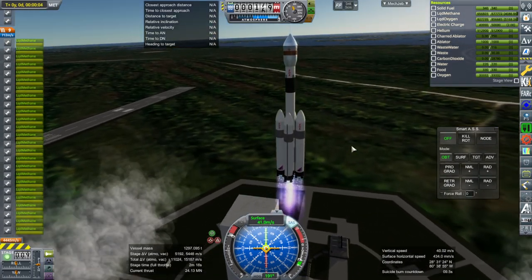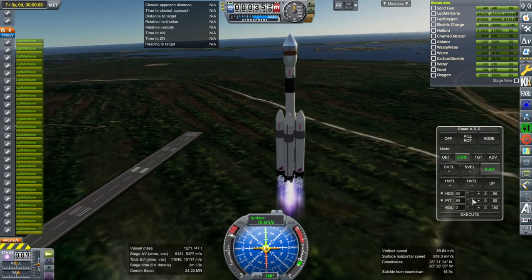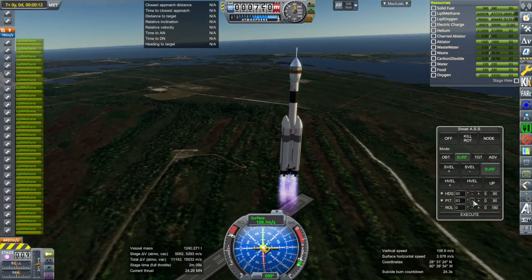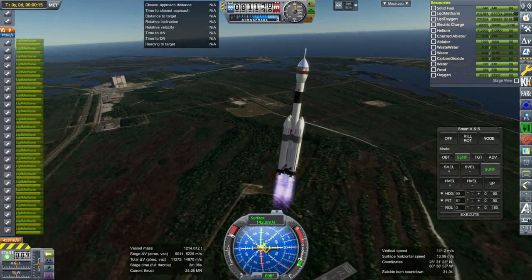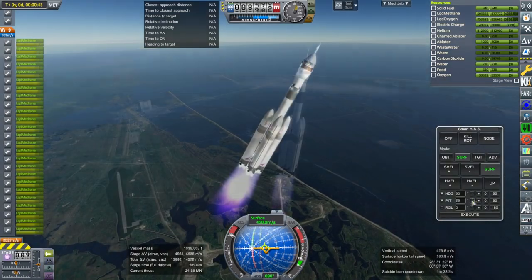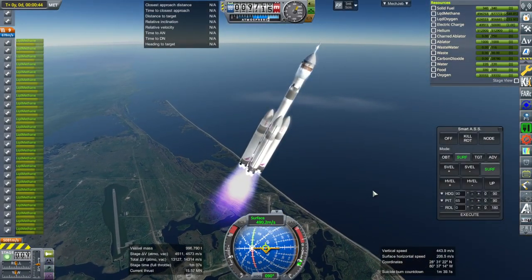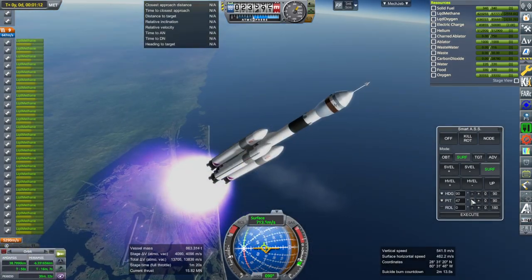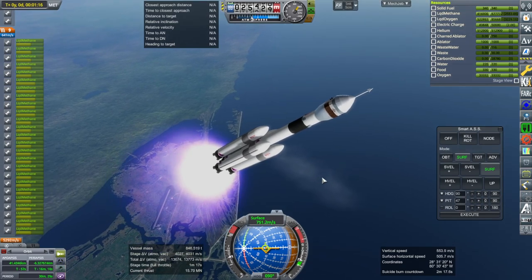It's got a lot of thrust-to-weight ratio. I didn't put any Kerbals in — I guess we'll do it automated, though that's no fun. The engines do throttle, so even though it has a high thrust-to-weight ratio we can deal with that. We might as well throttle down through max-Q and everything. I don't particularly feel the need to throttle up necessarily.